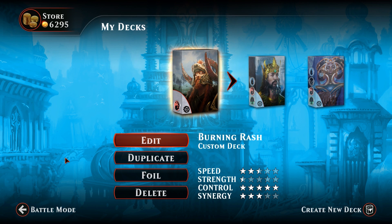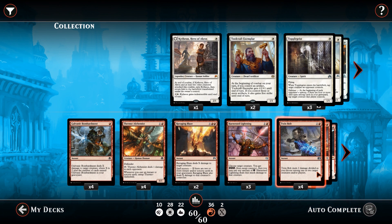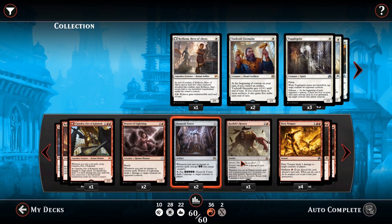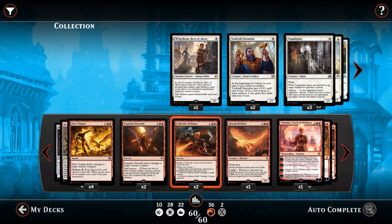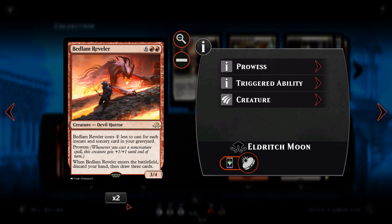Welcome back to some more Magic Duels - this is the third and final episode with our mono red burn deck. I have made a few changes to the list one last time. We had Tamiyo's Journal in here and although it's good for card draw it just seemed too slow, so we've cut it and added in two Bedlam Revelers.